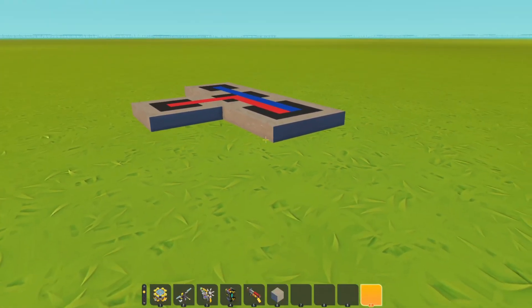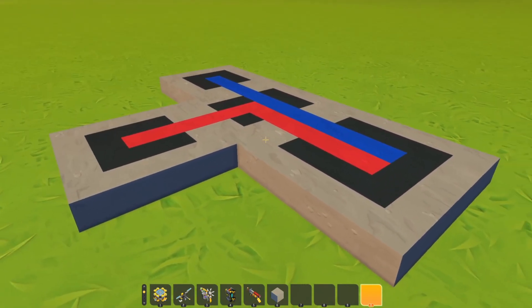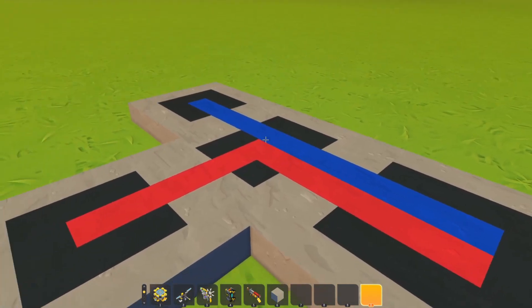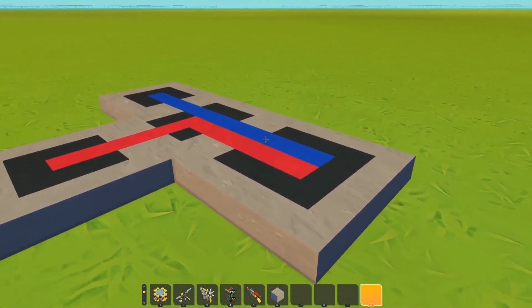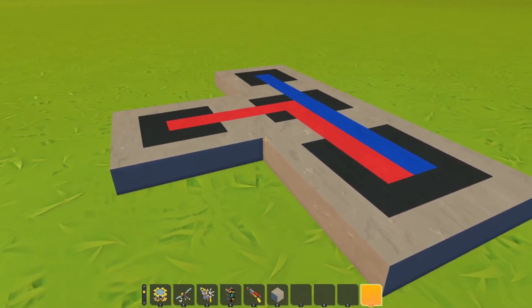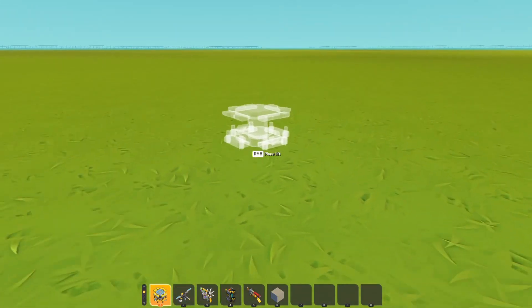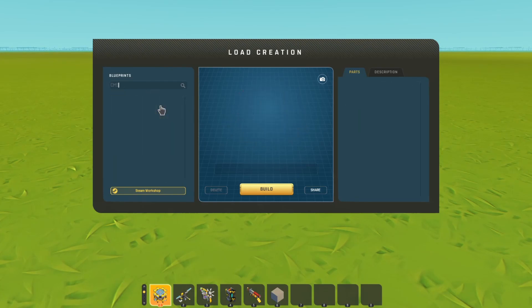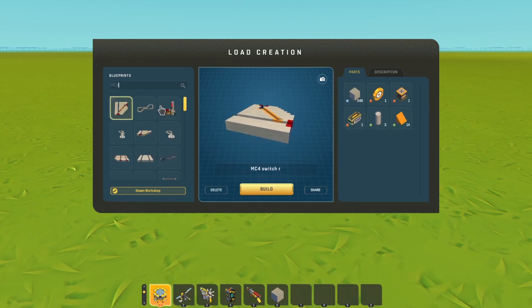So now you know everything you need to make one of these mini-card networks yourself, and we're going to be building one. It's going to be quite small and simple — just two normal end stations without any logic, a single T-junction with a switch to demonstrate how that works, and one big double end station just for fun. When you open up the blueprints, you might notice they all have an mc4 prefix. It's not Codemaker4, but Minicart4 — this is the fourth iteration. I really meant it when I said I've been working on this for years.